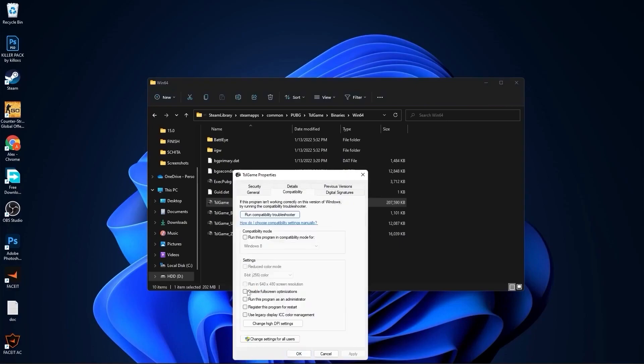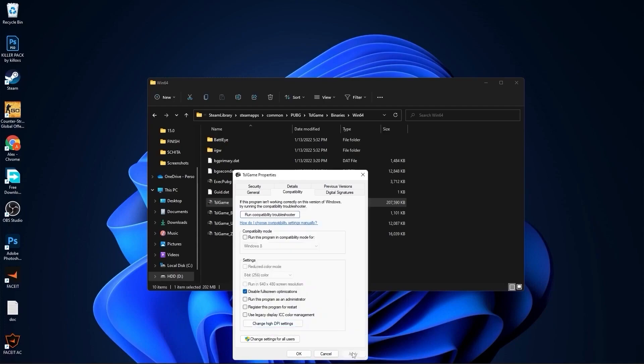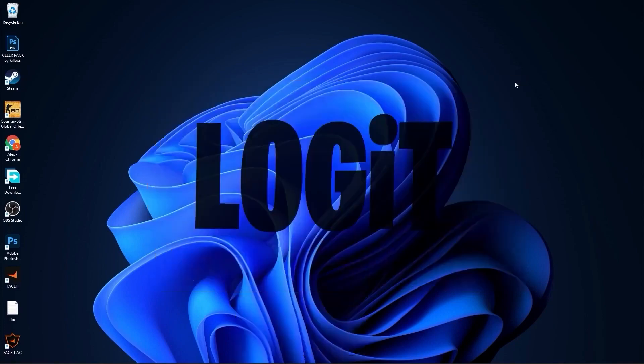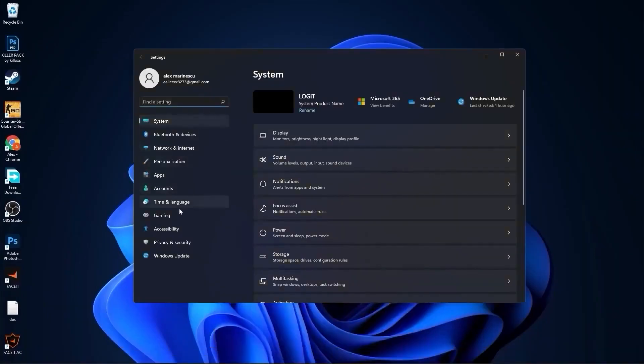Go to the Compatibility tab and check Disable Full Screen Optimization. Then go to Change High DPI Settings and check that box. Press OK, press Apply, then OK, and close the files.